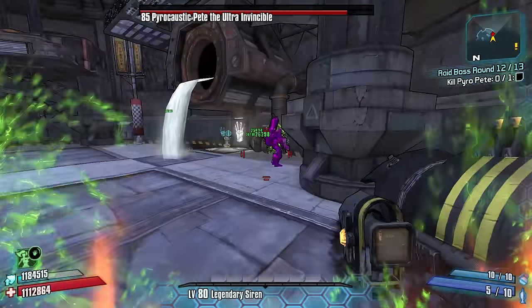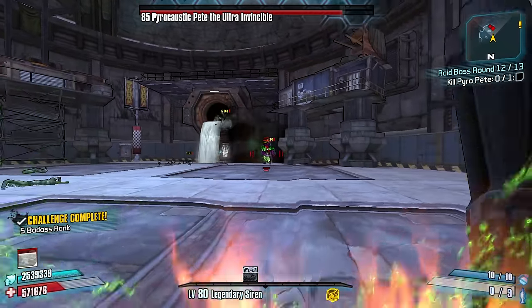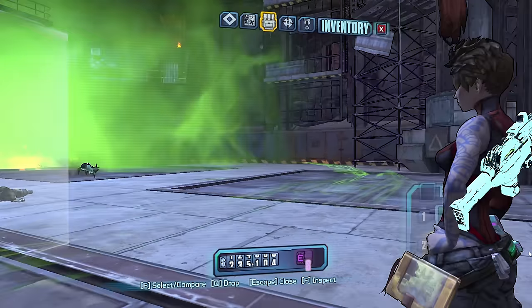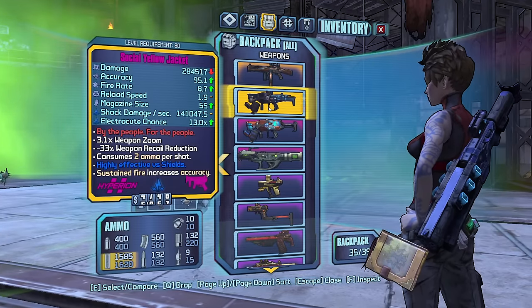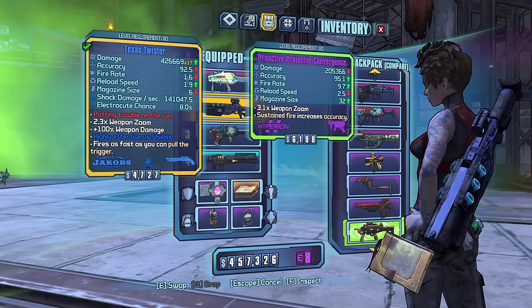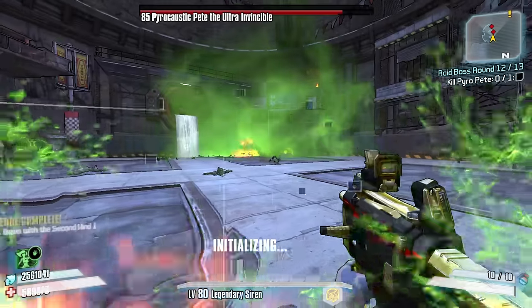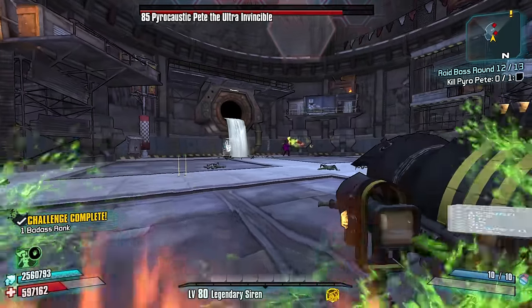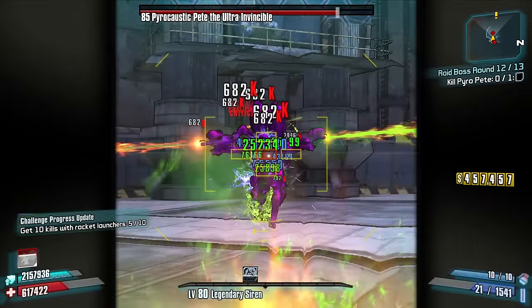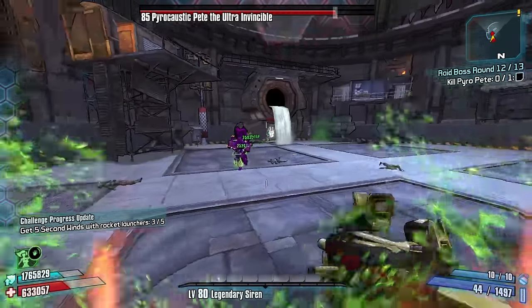Good, jump in. That's not doing anything — man, this guy's tough. Do I have a non-elemental option? I think he just resists elemental — that's my guess. I like the Twister a lot, but we're gonna try something else. Where's my non-elemental option? How much does this do — that does okay deeps.